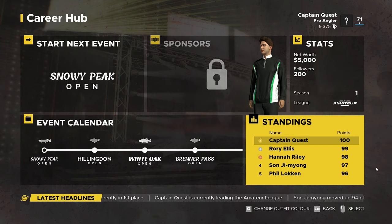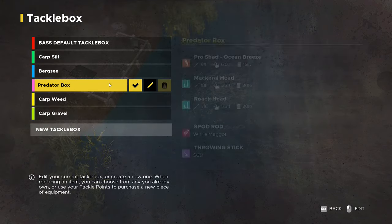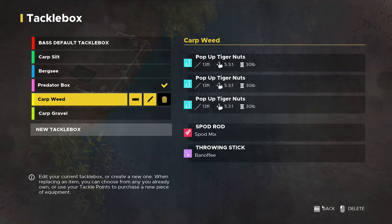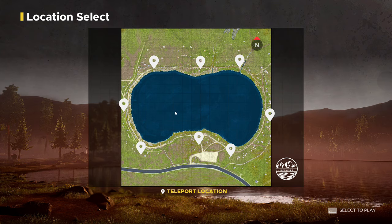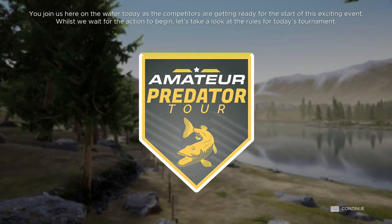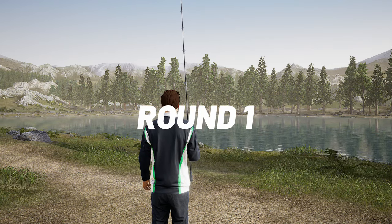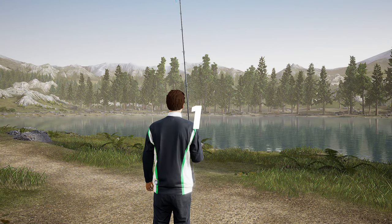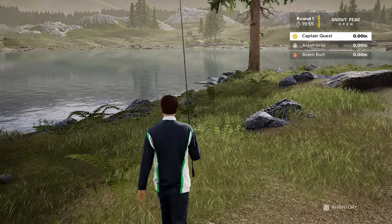Hi guys and welcome back to Fishing Sim World Pro Tour. The next event on the calendar is the Snowy Peaks Open where we try to catch predator fish. I'll click the predator box. I'm not sure if this is a silt pond or gravel pond so we may have to make a new tackle box for that. We're not on a boat this time, so I think I'll take the bottom spot. Press the key and get to the water's edge as quick as you can to stake our claim.